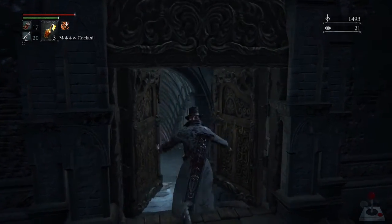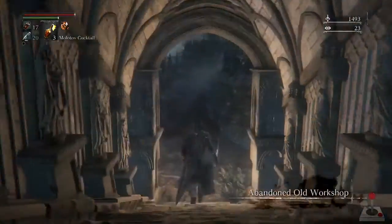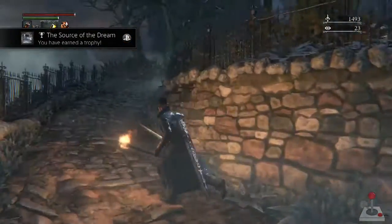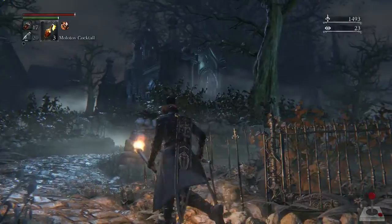Hopefully it's not a boss. Oh, it's a suspicious hallway, that's for sure. Alright, stairwell... and Abandoned Old Workshop. Whoa, wait, what? Oh my god.